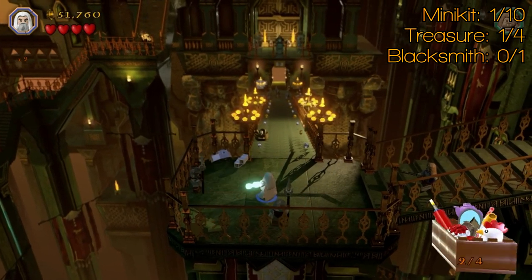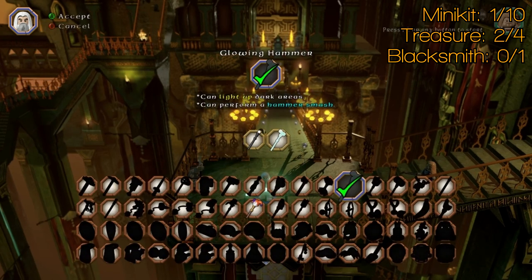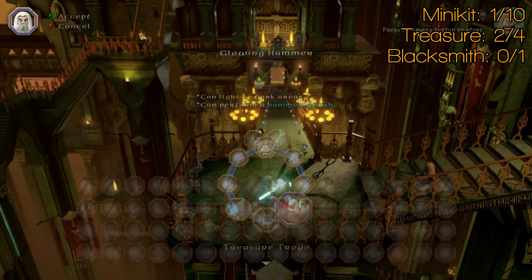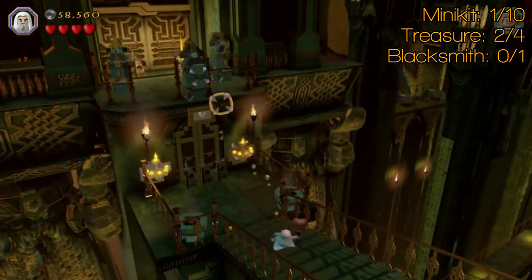Head down here and blow up this mithril block with Saruman, or the fire bow — the fireworks bow — if you've got it. And that's treasure number two, which lights up dark areas, which is great. Also perform the hammer smash — hurrah, hammer smash. So it's kind of a twofer, although any wizard can obviously light up dark areas, but it's good for free play if you don't have a wizard and you're still in story mode.